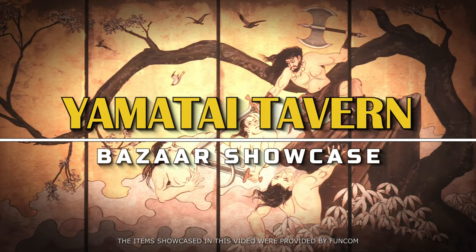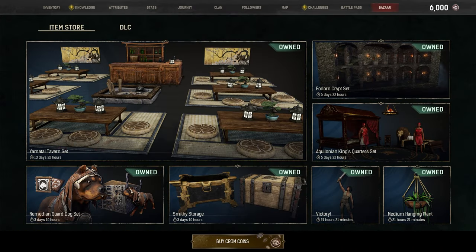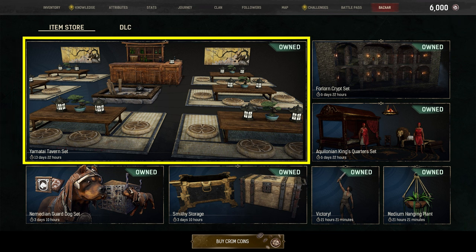Hi all! Today we are going to showcase the Yamatai Tavern Set from the Bazaar. If it's not available now, it might be back again in the future. That could be at a discounted cost, with items being sold separately or even in combination with other items.